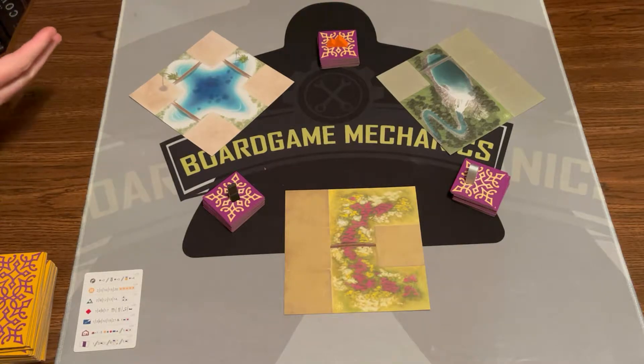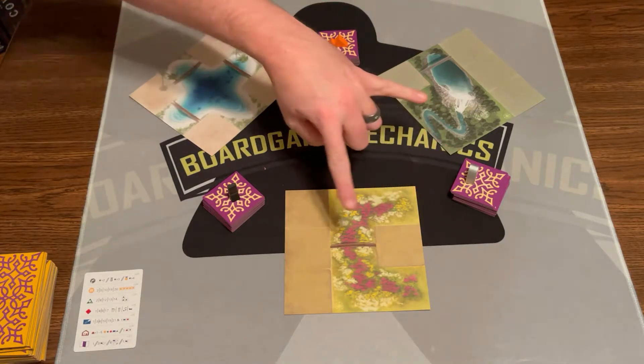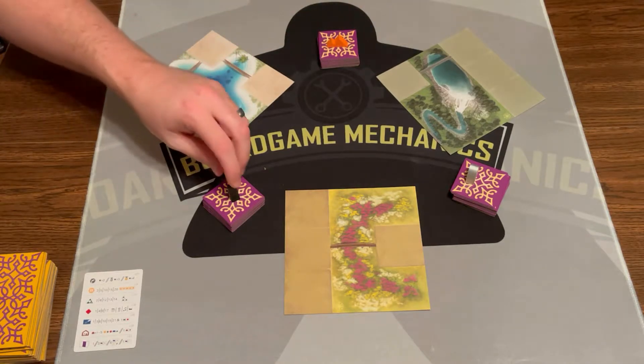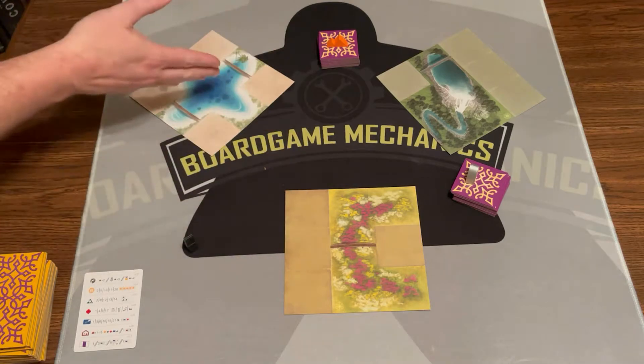This is a drafting game. The interesting thing is this player is going to be working on this city and this city; this player is working on these two; and this player is working on these two. Your lowest score across both of your cities is your winning score, so you're trying to work with your opponent to keep both of your cities kind of even. On your turn, you're going to look at your tiles and pick two of them to play.